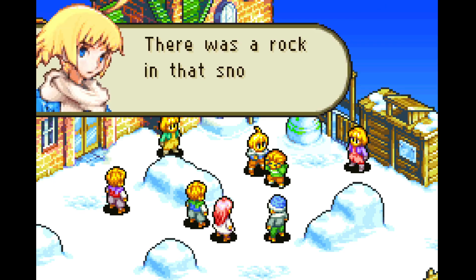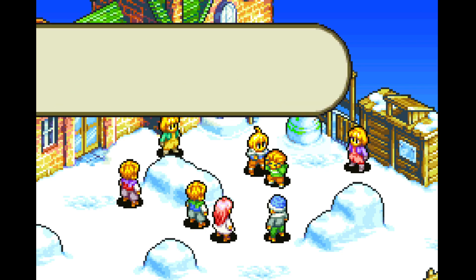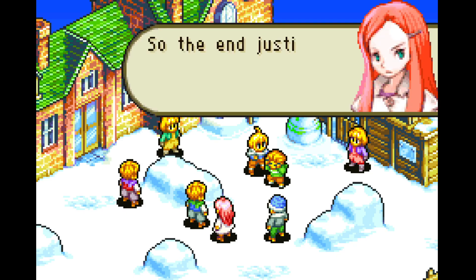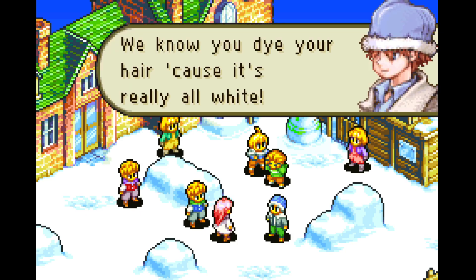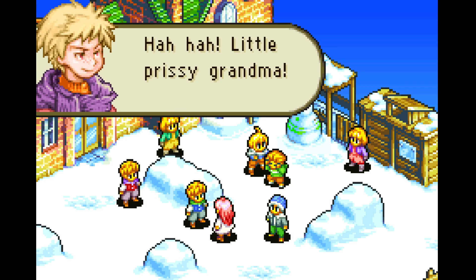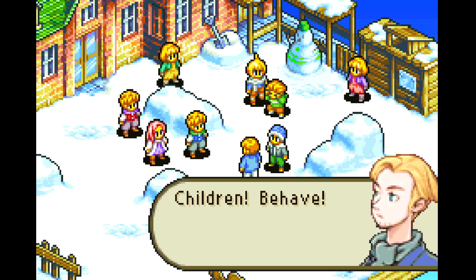Mute, you're bleeding! You also put a rock in that snowball. Hey, I didn't throw any rocks. It's Mute's fault for being so lame — he's an easy target and we're gonna get points, right? So it justifies the means? You guys are horrible. Whatever you say, whitey. What did you call me? We know you dye your hair 'cause it's really all white, just like an old grandma. Little prissy grandma. Step over here and say it again. Children, behave.